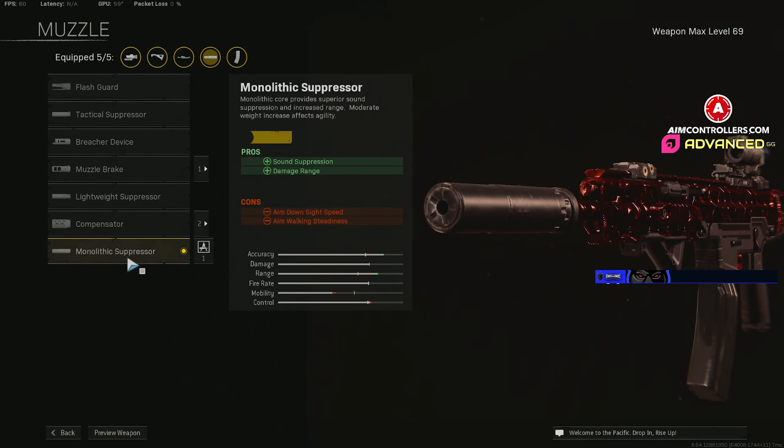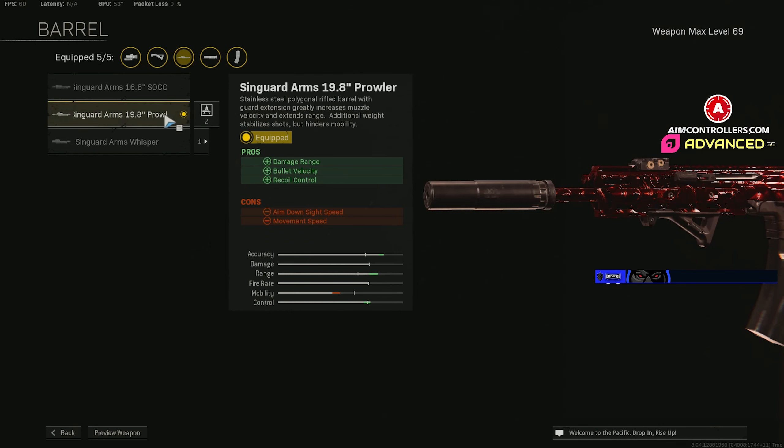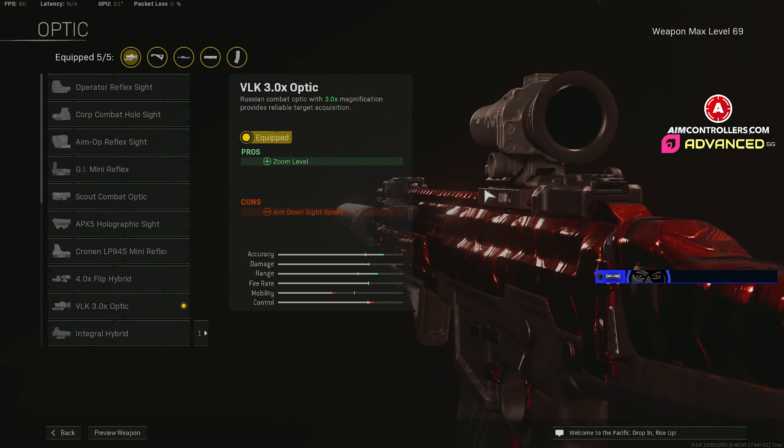On the muzzle we got the Mono Suppressor for sound suppression and damage range — this keeps us off the mini map and extends that damage range to the maximum. For the barrel, I'm rocking the 19.8 inch Prowler barrel for extra damage range, bullet velocity, and recoil control. It's the heaviest and longest barrel on the Kilo and definitely the only way to go for the barrel slot.